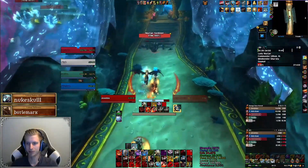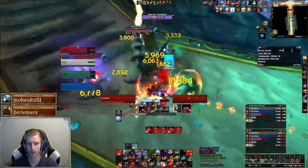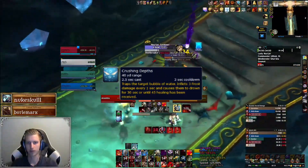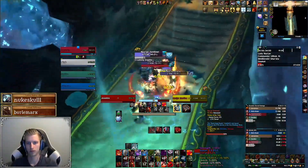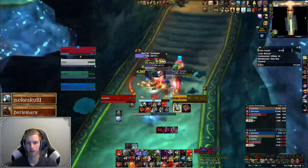Next up we'll face two Oracles and a Sentinel. The Sentinel has two abilities. Firstly, the Sentinel casts a tank buster called Shellbreaker, dealing a chunk of damage. Secondly, the Sentinel will cast Crushing Depths on a random target, putting a large health absorb on the player which you will need to heal through to remove. Try to do this as fast as possible to prevent the player from dying from the Waterbolts from the Oracles being cast at the same time.